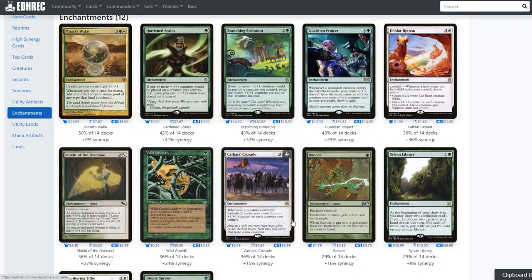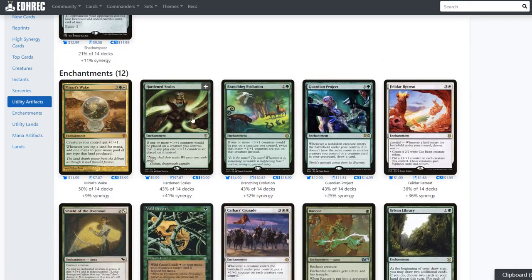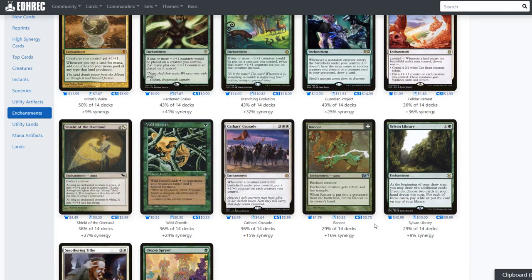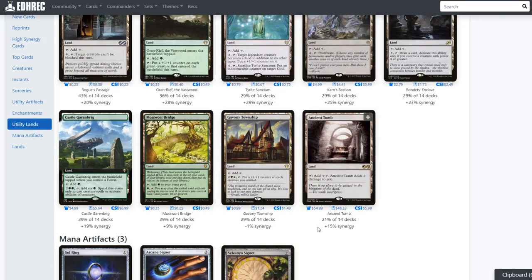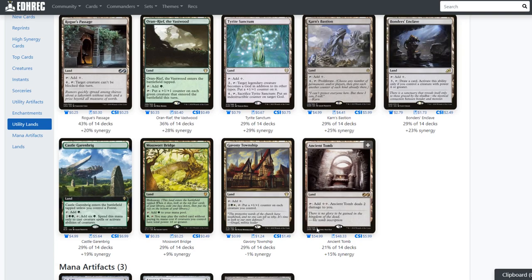Mirari's Wake is another commander that perfectly synergizes, though it just got a reprint in the old-school border. Hardened Scales and Branching Evolution both put more counters on your creatures. What I want to find is some obscure low-supply card that allows you to sacrifice creatures — that's absolutely what you want.